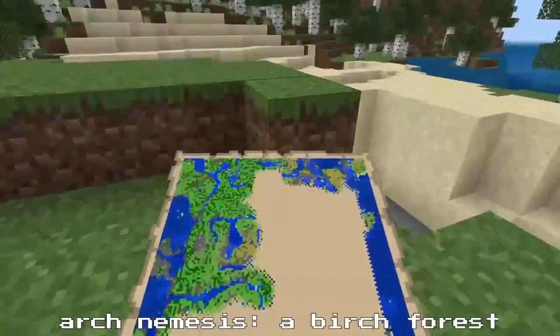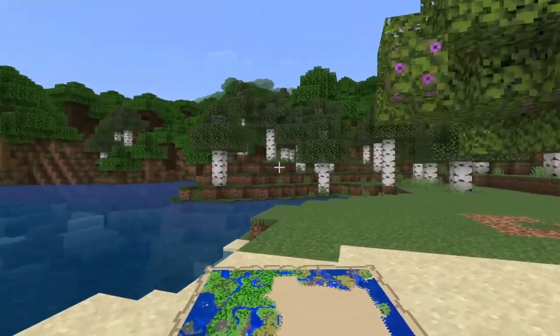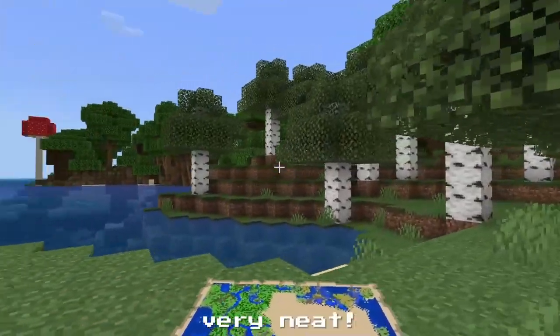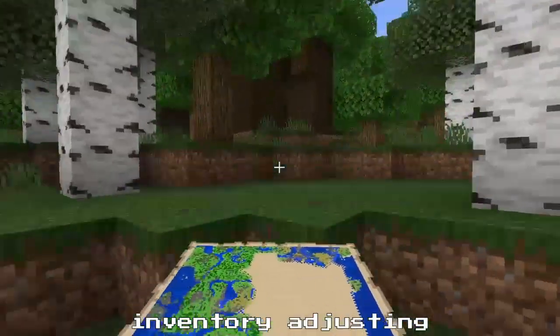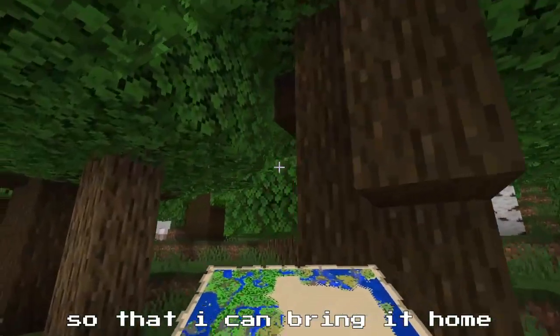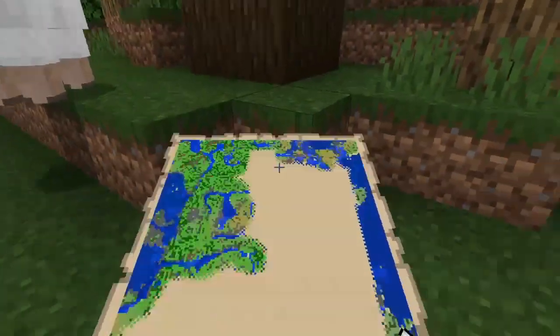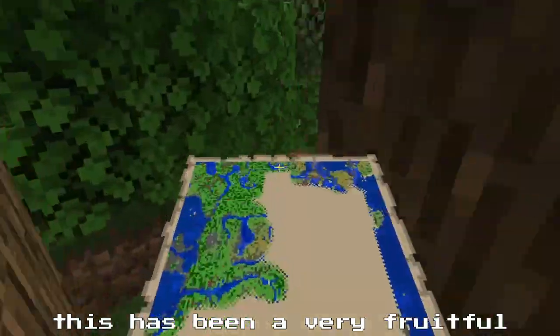And it's right next to my arch nemesis, the birch forest. Of course. And it looks like there's a lush cave here too — very neat. I am going to have to do some inventory adjusting and nab some of this dark oak with saplings so that I can bring it home. This has been a very fruitful adventure so far.